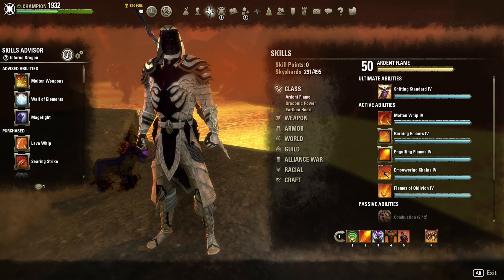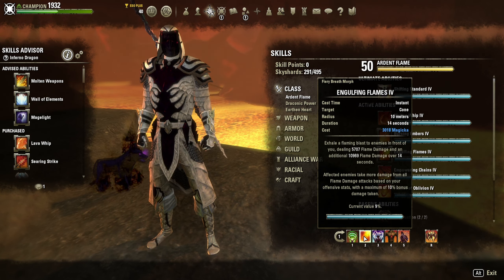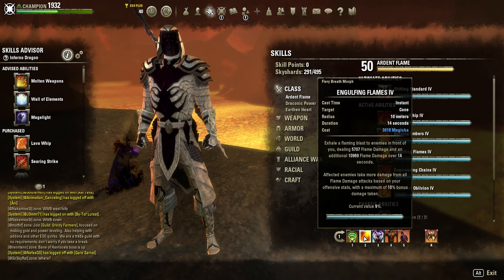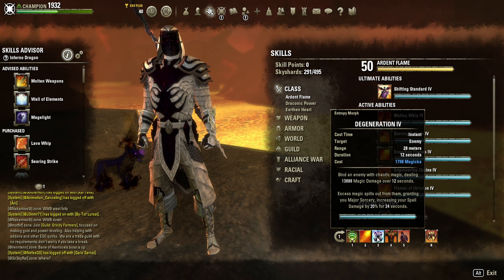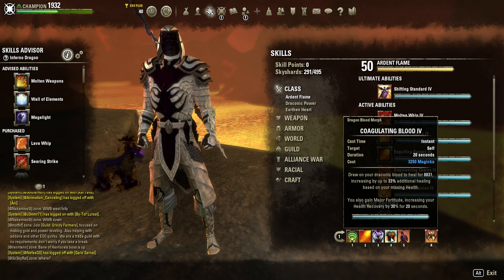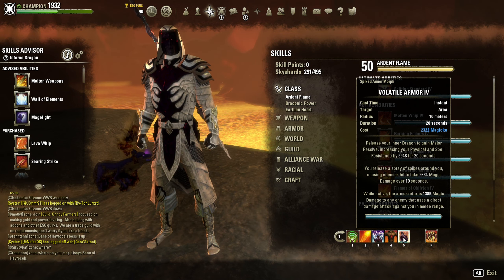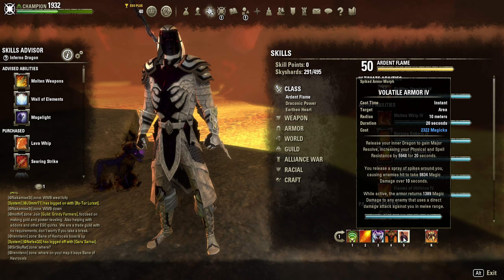Now for our back bar skills on the Daedric Trickery bar. Rapid Regen is a strong heal over time. Engulfing Flames does initial flame damage and a 14-second DoT, also debuffing the target by 9% increased flame damage taken. Degeneration does a magic damage over time for 12 seconds and gives you Major Sorcery — 20% increased spell damage. Coagulating Blood is our burst heal, expensive so save it for when you need a bump to full health. Volatile Armor gives Major Resolve — 6000 physical and spell resistance for 20 seconds — and also deals an AoE effect that returns melee damage.